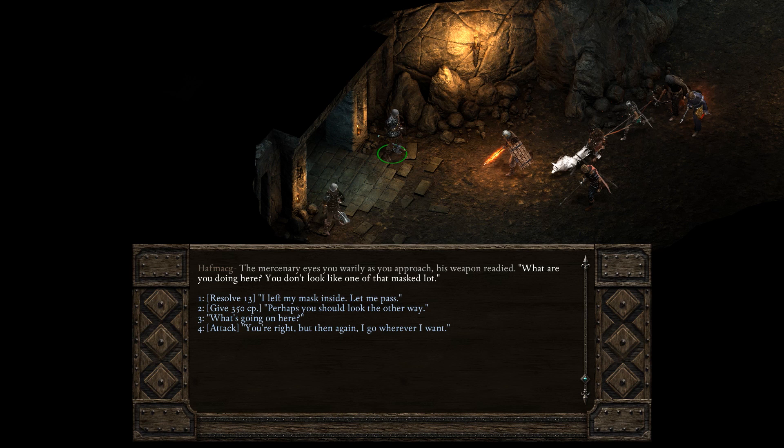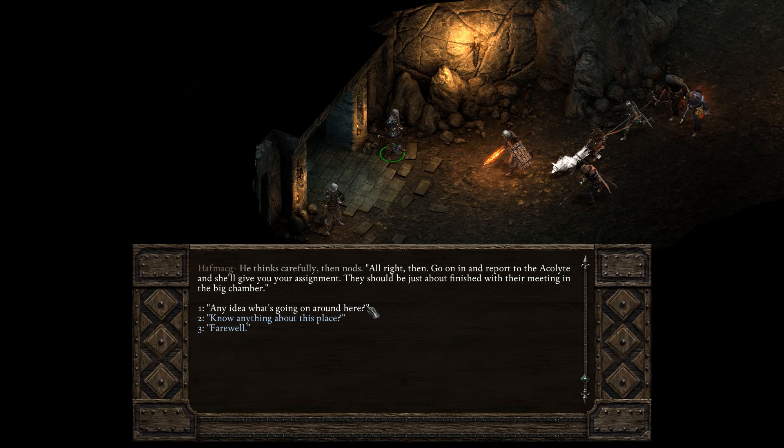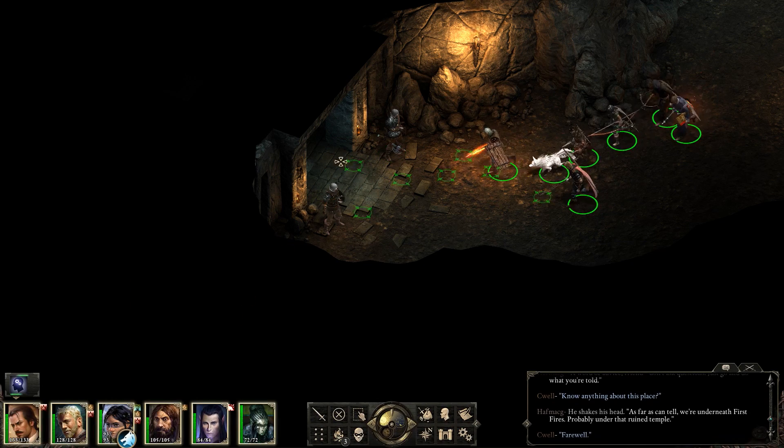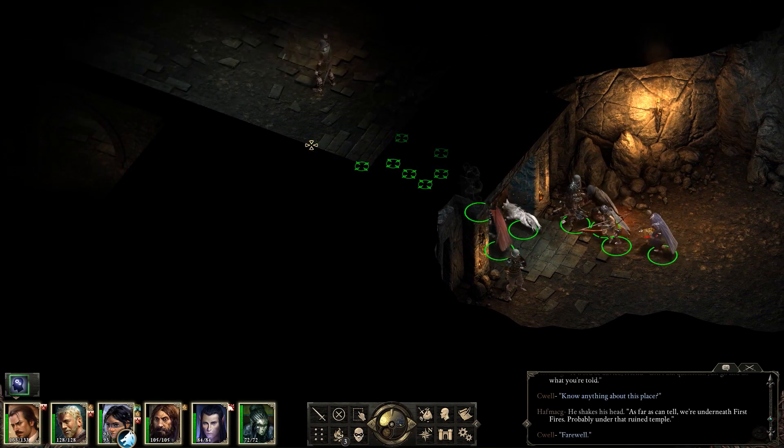The mercenary eyes you warily as you approach, his weapon readied. 'What are you doing here? You don't look like one of the masked lot.' Resolve 13: 'I left my mask inside. Let me pass.' He nods. 'Go on in and report to the Acolyte and she'll give you your assignment. They should just be about finished with their meeting in the big chamber.' 'Any idea what's going on around here?' 'Don't ask questions, just go and do what you're told. As far as I can tell, we're underneath fire — first fire is probably under that ruined temple.' We got through it without murdering them.